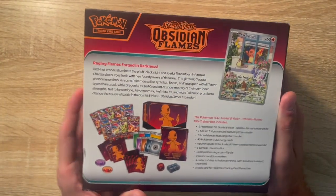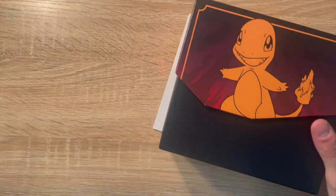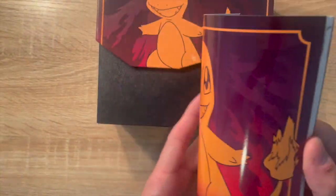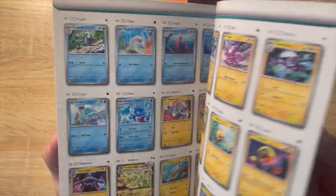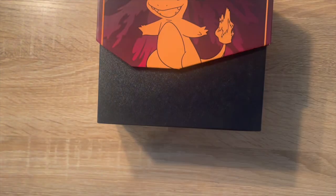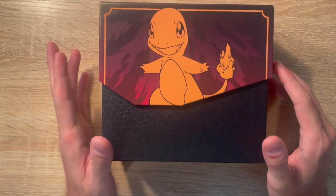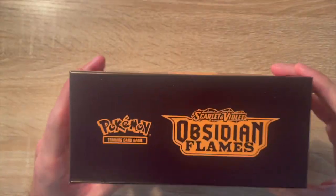We'll kind of dive in and show you what all we can get. Super excited for this box — it's the third booster set in the Scarlet and Violet series. As you can see we got our player's guide, that is standard with these ETBs, and there is the prize card that we will be searching for — Charizard. Any Charizard you pull in this set will be a good pull, I'm hoping we can get at least one.